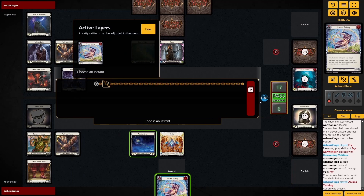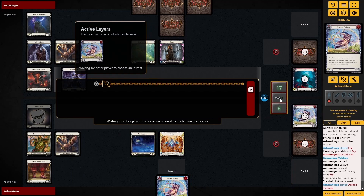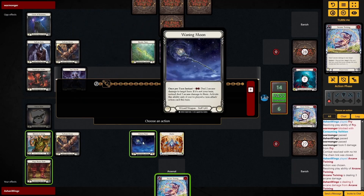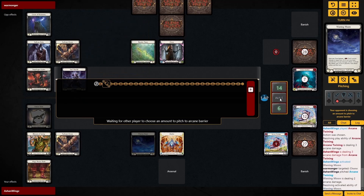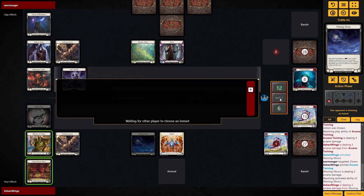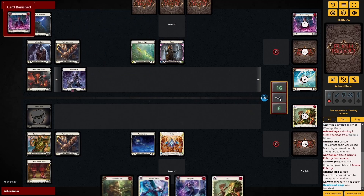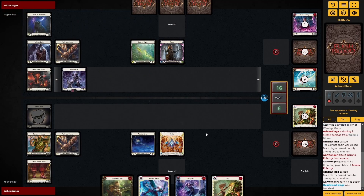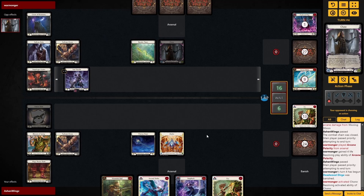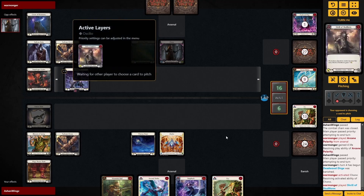We swing in with Arcane Twining dealing three, then pitch to Waning Moon for two more. That comes through — I dealt five damage to them, but they Arcane Polarity and gain it all back. Arcane Polarity is a hell of a card in Commoner — being able to gain four life against arcane heroes is something else. So there's that Shrill turn again. They've got two Shackles now, so they're going to want to use a Shackle every turn.